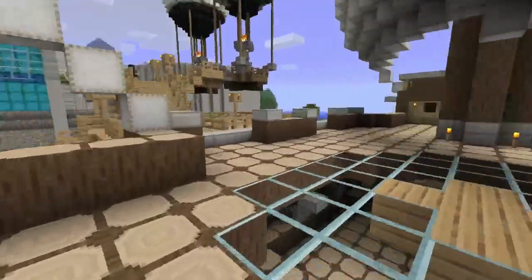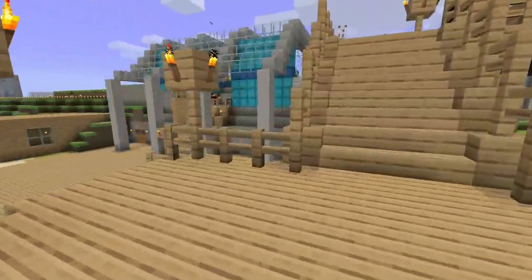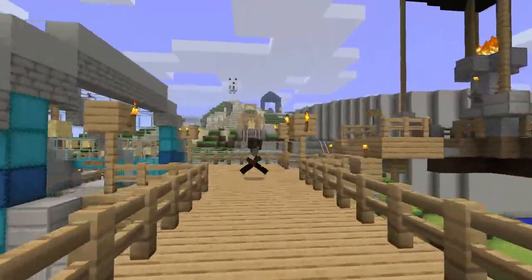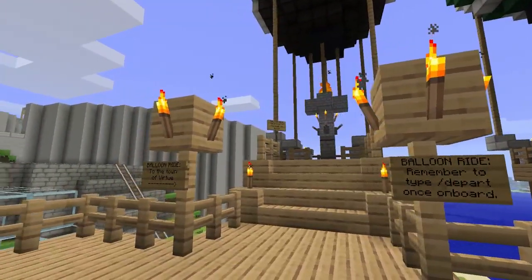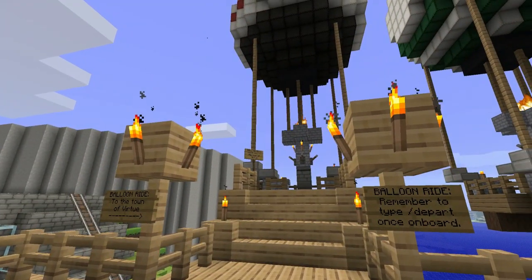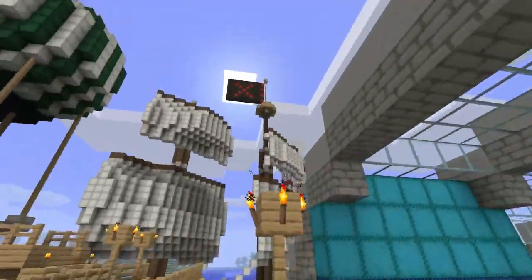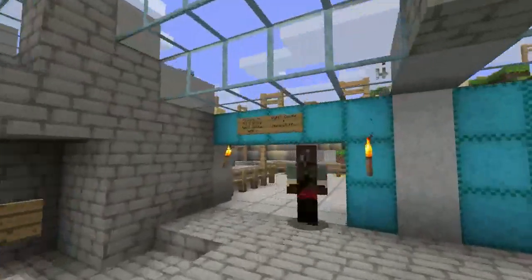If that ever happens to you on the VoxelBox server, here's a hint: press slash spawn. After about two hours I was like 'no it won't work Phil, let's just keep going,' and then we were still lost. So this is our balloon that is yet to be linked but will be pretty soon. It will probably go to the town of Virtue, and the other one will go to the Overhang, which is another future build.